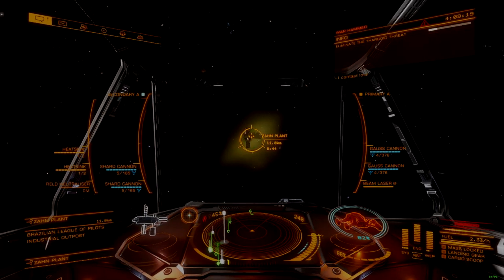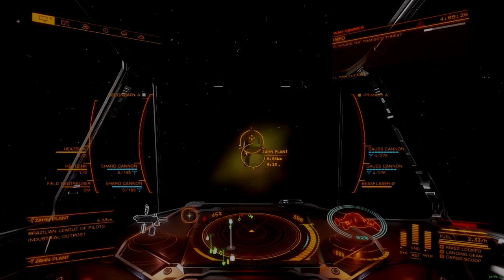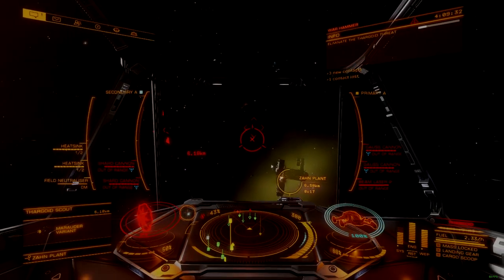Weapon loadouts are diverse, with main damage provided by the two size 3 hardpoints, which tend to define the ship's primary focus. Undersized Gauss cannons for heart sniping, or size 3 guardian weapons for heart exertion damage are common.